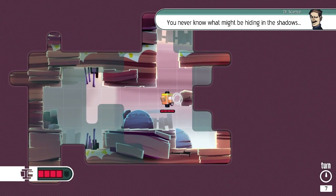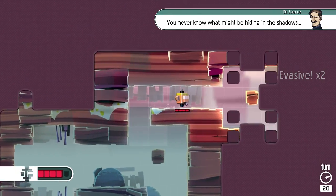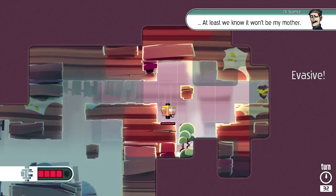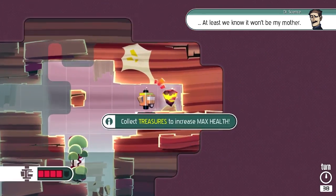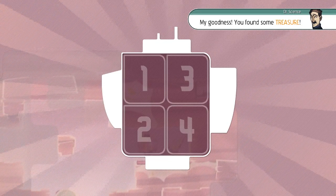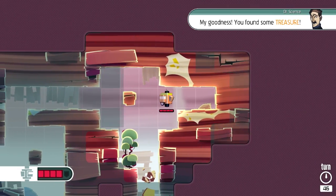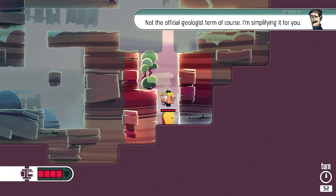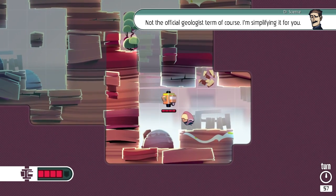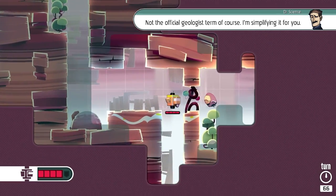You never know what may be hiding in the shadows. It feels like a tactical roguelike - I just have no idea how much of those mechanics are in there. Collect treasures to increase max health. That is excessive - oh, it's like a heart piece! You found some treasure. So if I get four of those, that gives us an extra container - not the official geologist term, of course. Bump, move, stab - it works. All of this actually works quite well.